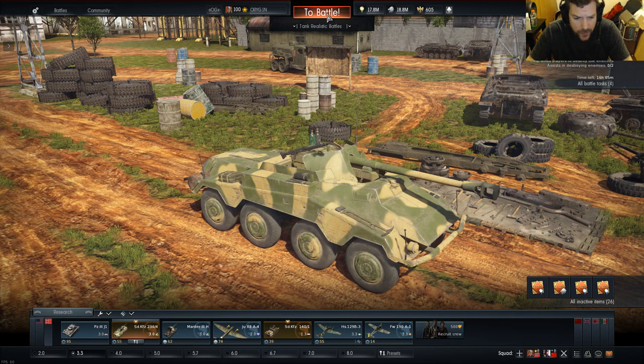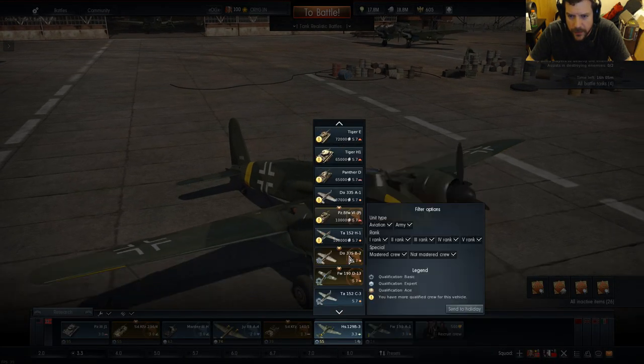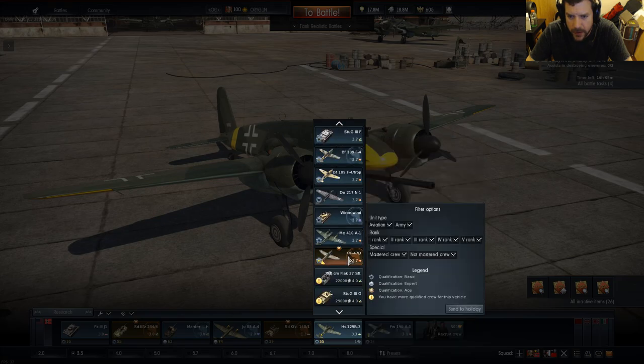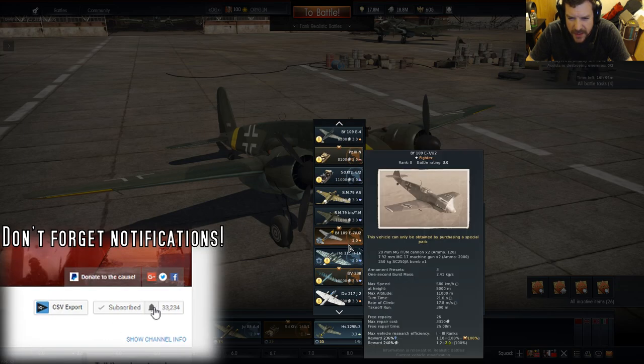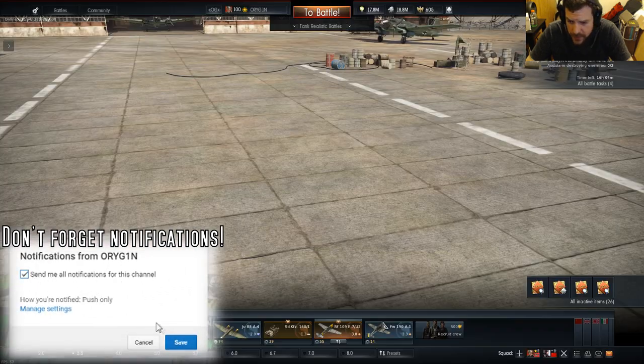Let's go ahead and get into a battle. We are at 3.0 max battle rating. I have my JU88 — nope, got to take out these two planes because I want to make it a pure 3.0 battle rating. So let's see what I got for 3.0. I'll throw in the 109E7U2 — that's a premium.